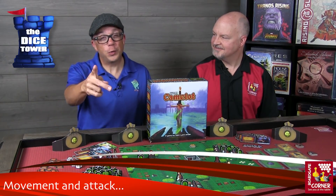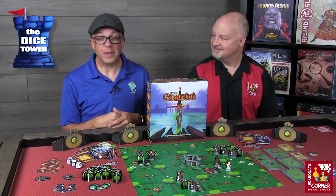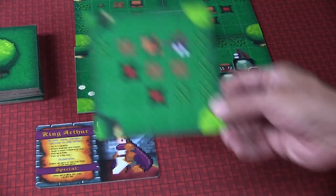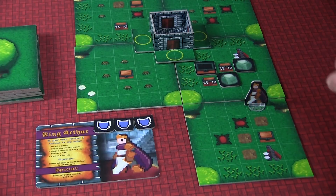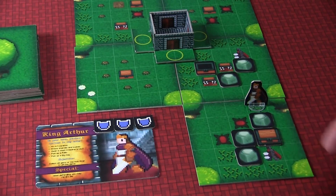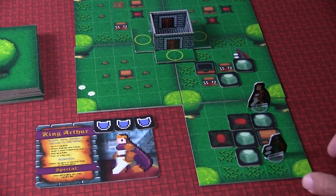The first two actions you'll probably use most frequently are movement and attack. For movement, you get three spaces and must move orthogonally, just like in an old 8-bit video game. There are all kinds of obstacles you're going to encounter — tiles have trees or bushes in their corners, bushes within the tile, as well as enemies or boulders. All kinds of things can block your way and you have to figure out how to move around them.